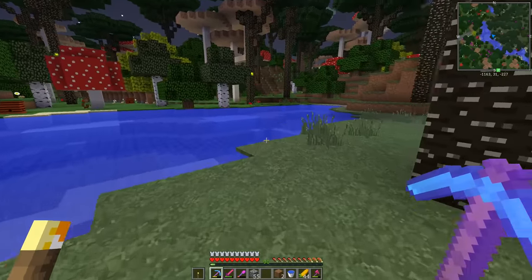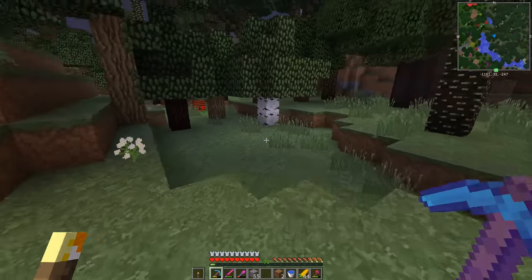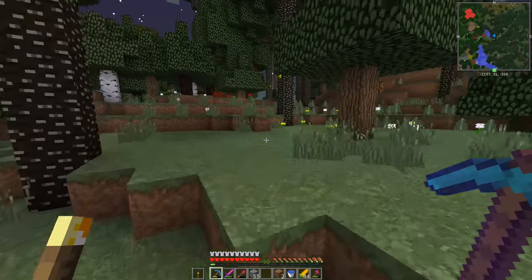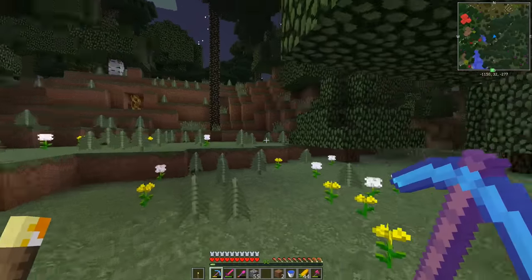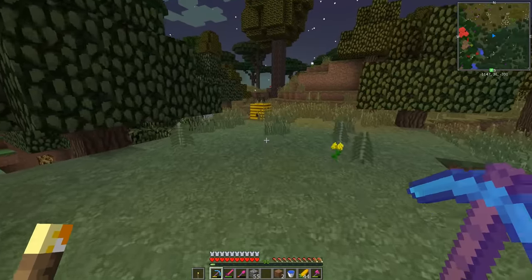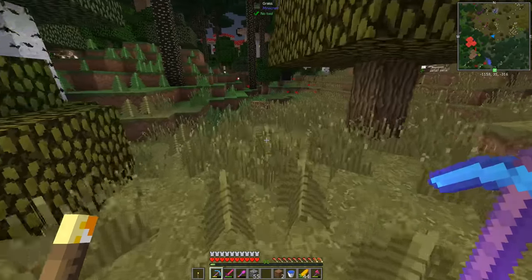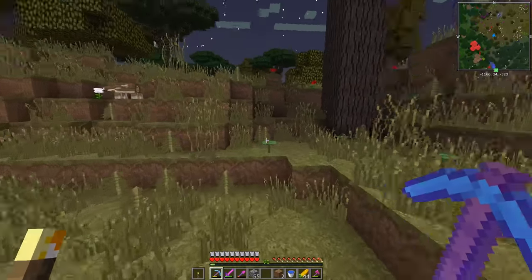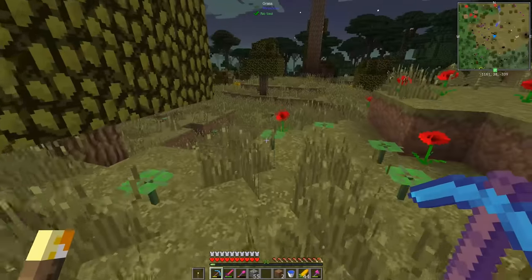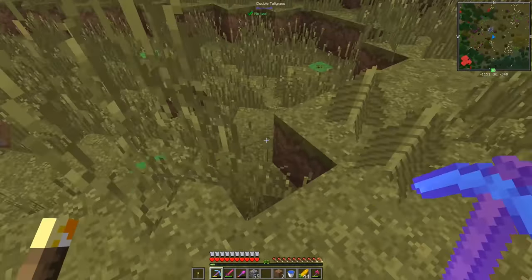I'm still out looking for enderman. I figured I'd come here because I've been everywhere else. I've been going out at night to the desert — no luck there. I mean I'm getting some enderman, and I think I got one nebulous heart, I can't remember. I did get all the witch hats that we need.